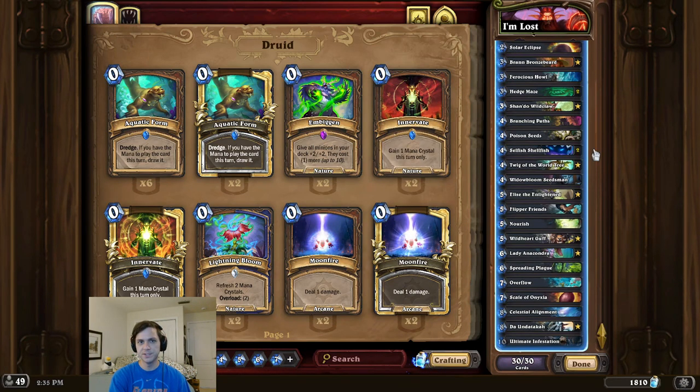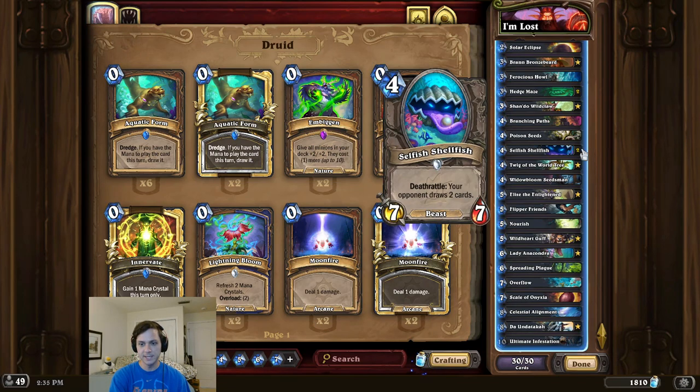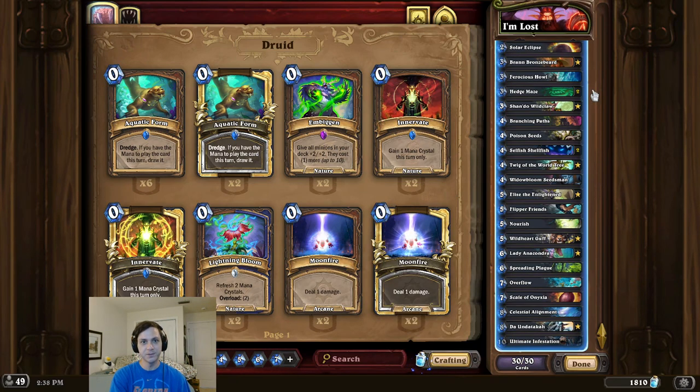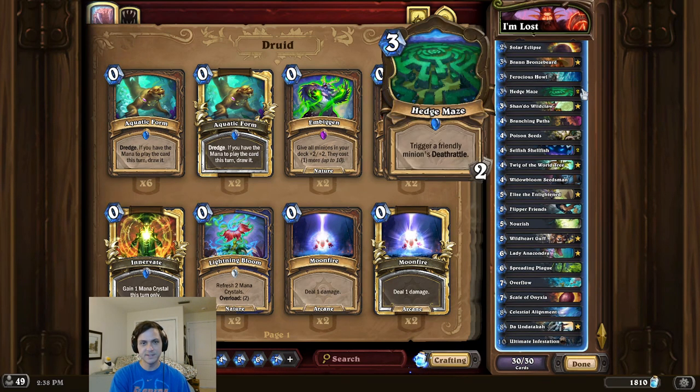Now if for some strange reason you actually want to win the game, we could instead have 3 big Shelleys die throughout the game, play The Undertaker, and 6 locations for the OTK. I think that's pretty much it for the deck intro. Now is this deck an efficient mill druid? No, but it was a fun challenge and it looks really cool.